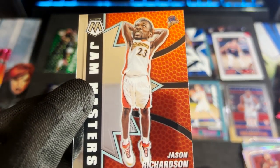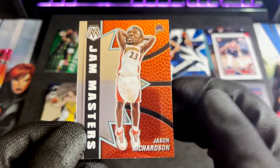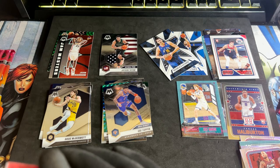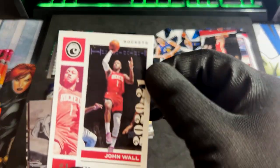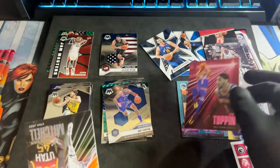The Jam Masters design this year is a bit of a controversial choice — a lot of people are hot or cold on the bobblehead design with the bigger heads. I like it. I think it's still dependent on the picture they use, but it's a nice concept at least for Jam Masters. We have Coby White, John Wall, Devin Vassell — Pink Parallel — and Obi Toppin. If you're going to give me pink parallels, might as well get them on the RCs.